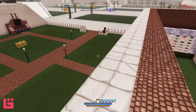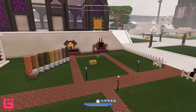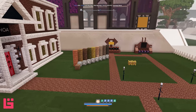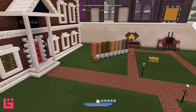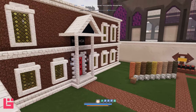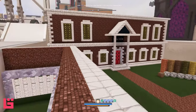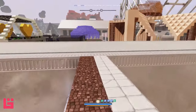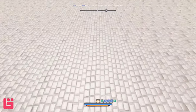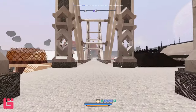But look at this, you guys — there's even a white picket fence. They're doing something here — maybe the HOA, the homeowners association? Oh my gosh, this is a theater.